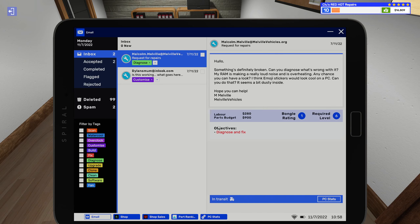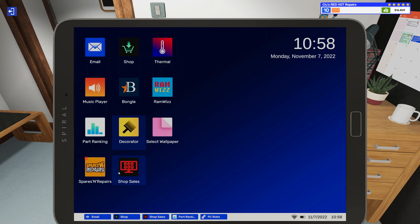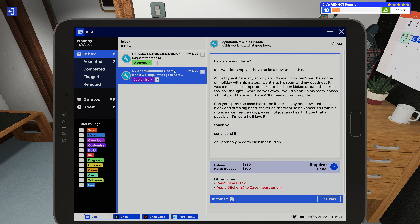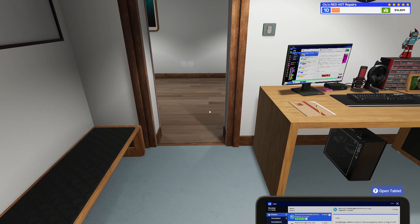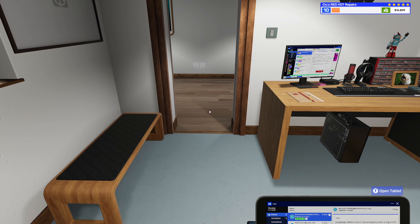I went ahead and got ready for the next day — accepted some jobs. We got a customization job: just a paint and add an emoji sticker. And we got a diagnosis job — I went ahead and ordered RAM even though with the parts budget I'm guessing something else is going to be broken too. We'll wait and get those next time. We'll go ahead and end it here — it's been a pretty long episode, and hopefully next time we can get into some custom water cooling. I'm very excited about that. Thank you guys for joining me, and I'll see you next time.